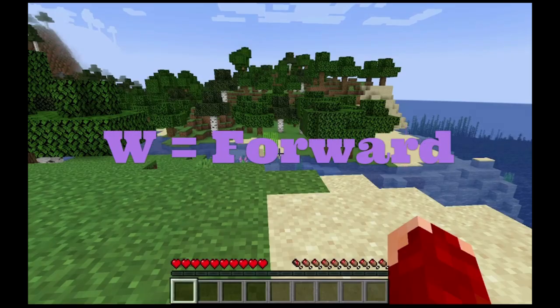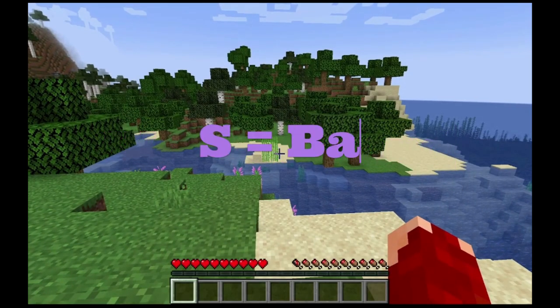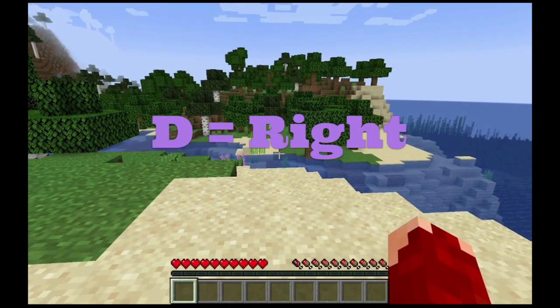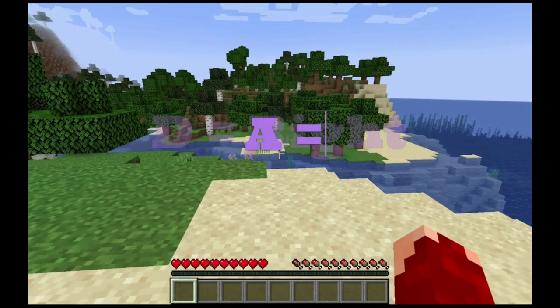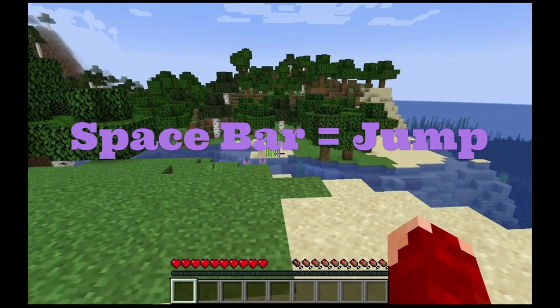Let's start with W. W is forward. S is back. D is right. A is left. Spacebar is jump.